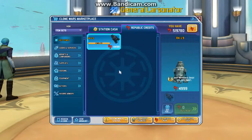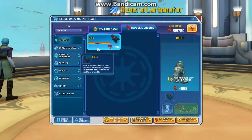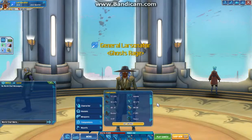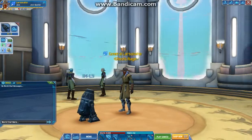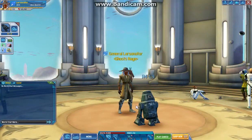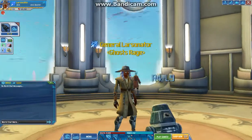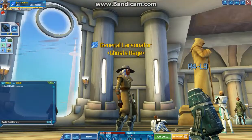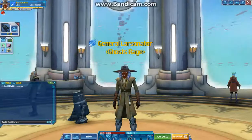In Republic Credits, we have R4-L9. It says R4-L9 is outfitted with the latest hazardous weather gear, making him the ideal companion for the most toxic of worlds. By the way, there's nothing different about this droid than any other droid besides how it looks. It's $4,999 Republic Credits. So R4-L9 right here is blue, as we can obviously see — he's kind of a bluish-green. Got some nice detail going on right there. So a very interesting pet right there.